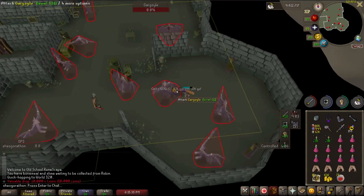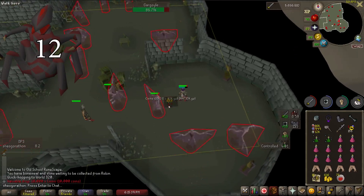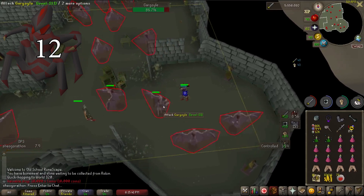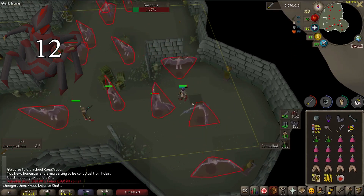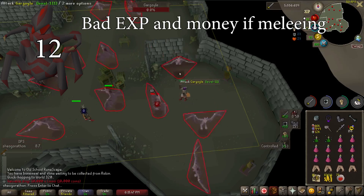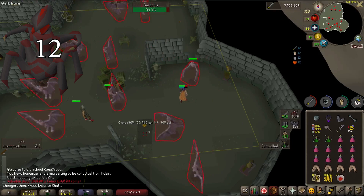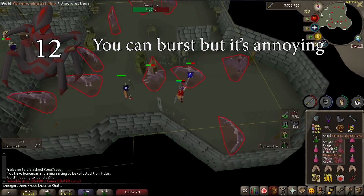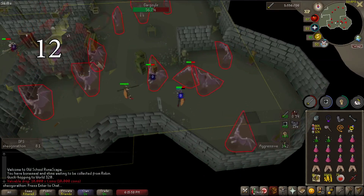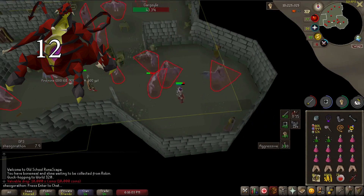Moving swiftly along to my task list, we start with Abyssal Demons. Abyssal Demons are Duradel's most common task with a weight of 12, and I blocked them up until recently. They are a pretty terrible task to melee for the general monster — bad XP, and their only good drop is whips, which are dropped once every 3 tasks on average. They are a decent burst task, but because they teleport around it's a pretty annoying task which I personally hate. Abyssal Sire is a fun option if you want the Abyssal Orphan pet — it's decent money over the long term.